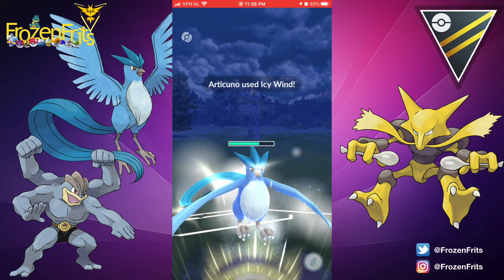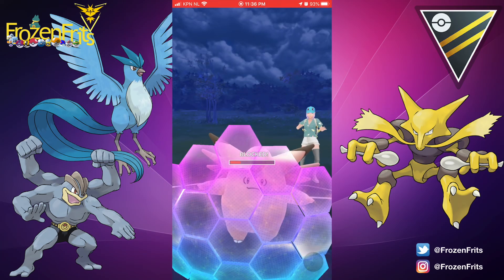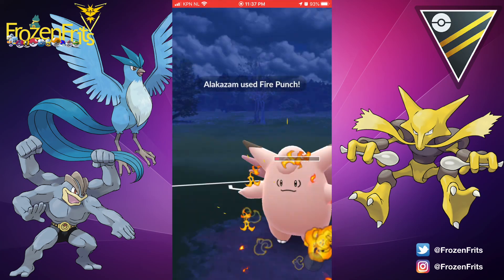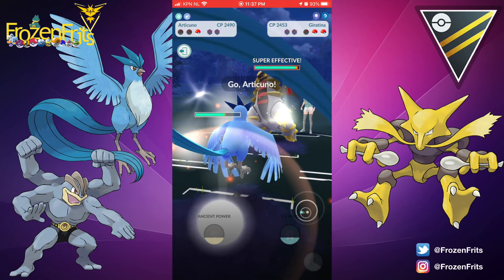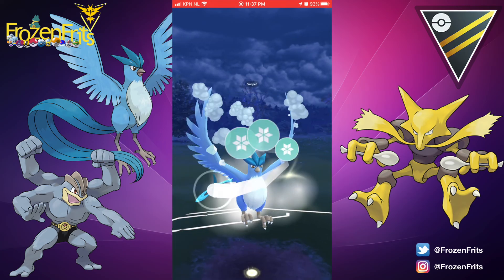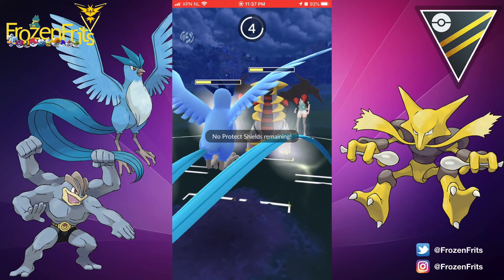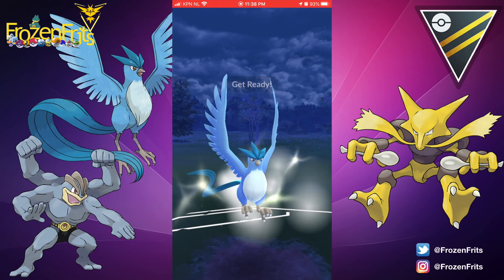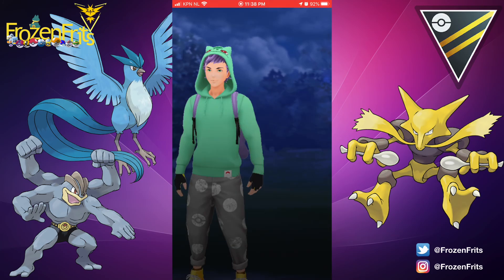Then we throw this Icy Wind, and we switch in to Alakazam throwing Fire Punch — he decides to shield. Then we take off another Fire Punch and Clefable goes down. He comes in with his Giratina throwing Dragon Claw, and we take off this Icy Wind so his attack fell. He throws another Dragon Claw, we take off another Icy Wind, then they come back in with Empoleon and we go down.